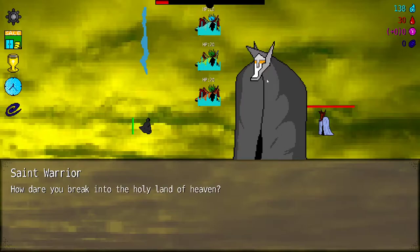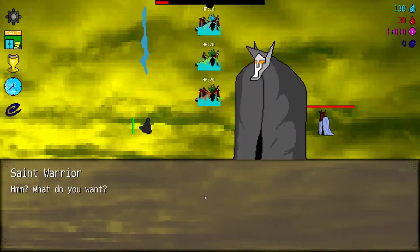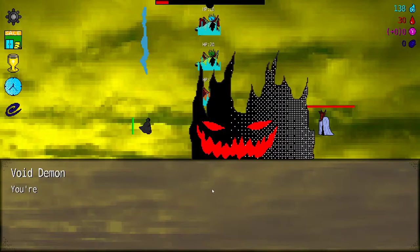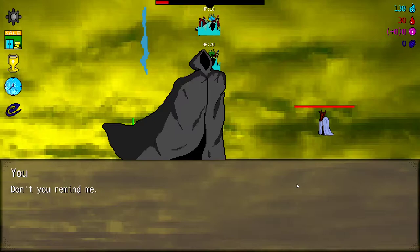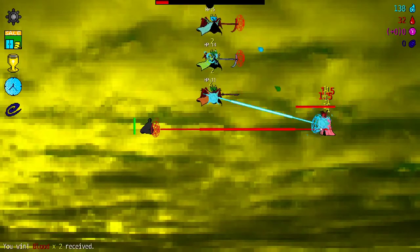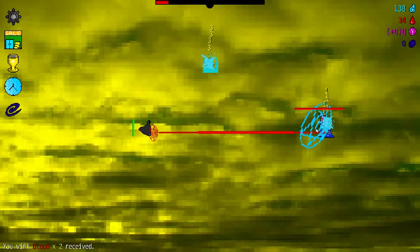You dare break into the holy land of heaven? It's not a break in. What do you want? This is the first step in destruction. Click the left mouse button to launch an attack with your void cannon in case you didn't know. Oh, we won! Yeah baby.